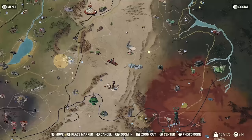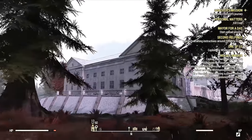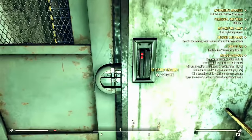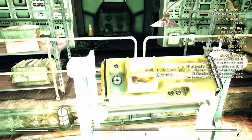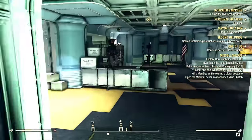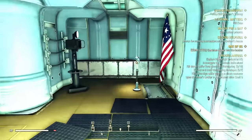Head to White Springs — hopefully you've already been here before. We're not going to the actual hotel; we're going to a bunker somewhere outside the hotel. We run across some more fancy doors and then find a vault door, which is where we're going.